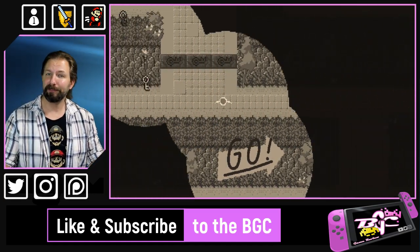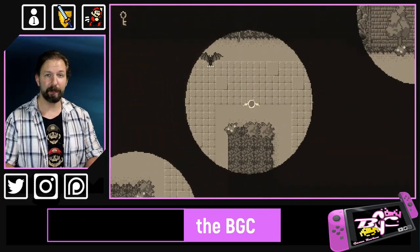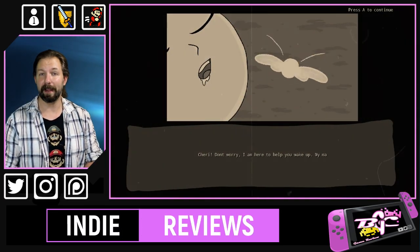After a brief top-down introductory level, which honestly was a little bit confusing, we find the hero Cherry, and the game switches modes to its primary function of a side-scrolling action platformer.